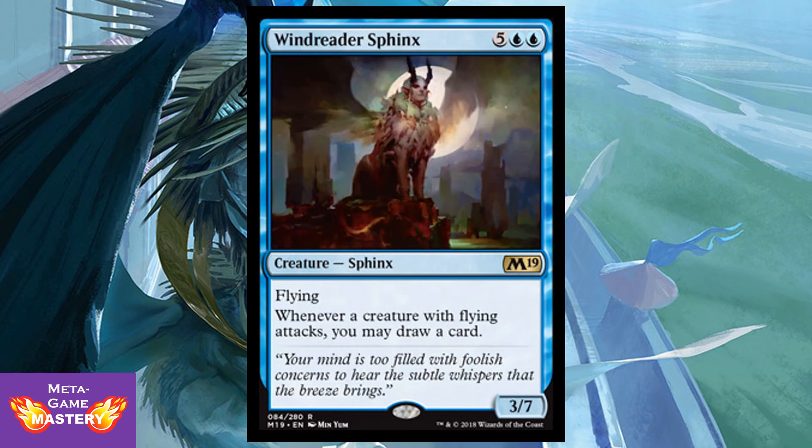Windreader Sphinx is being reprinted, downshifted to rare. It's 7 CMC — 5 colorless, blue, blue — for a 3/7 Sphinx with flying. Whenever a creature with flying attacks, you may draw a card — it triggers on both your opponent's creatures and yours, making it a great card draw engine. They don't even have to connect. Overall, that's potentially extremely powerful in the right deck.